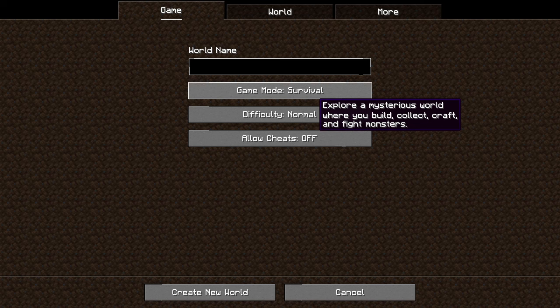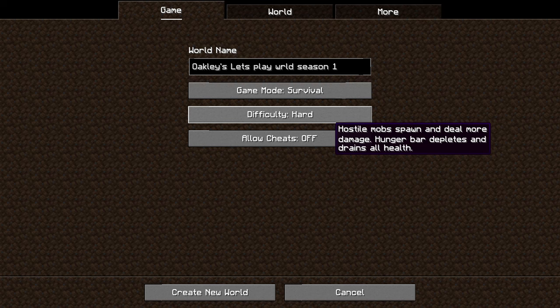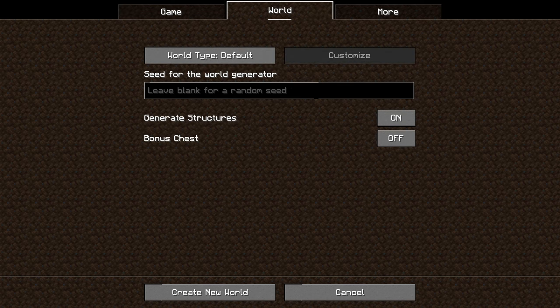The world name is going to be Oakley's Let's Play World Season One. It's going to be in survival, on hard difficulty, and cheats are going to be off.